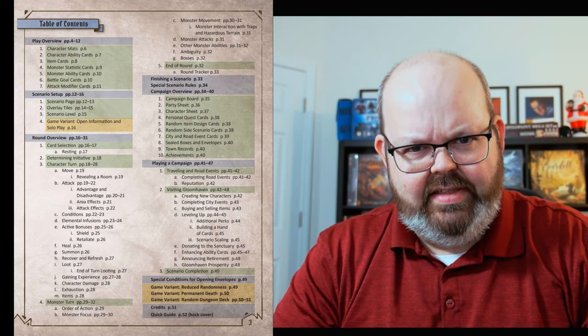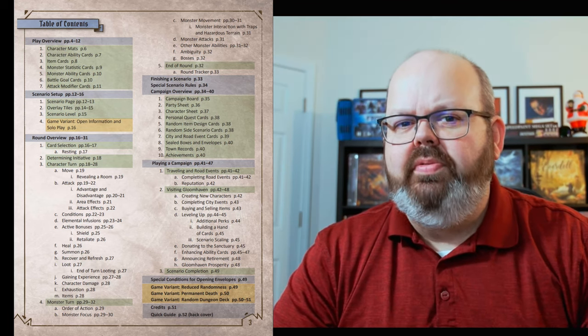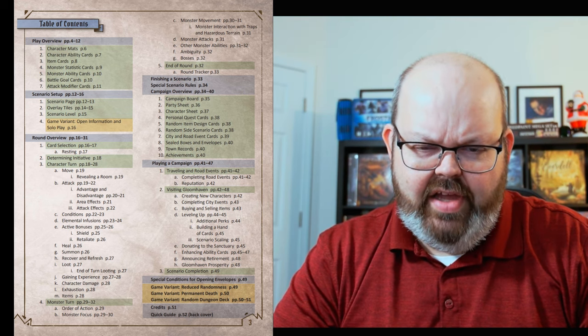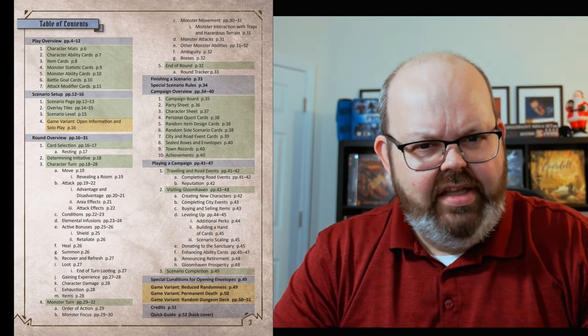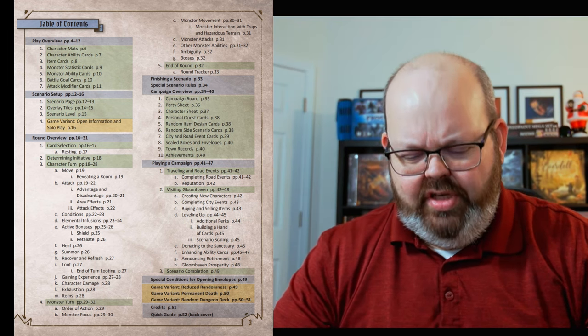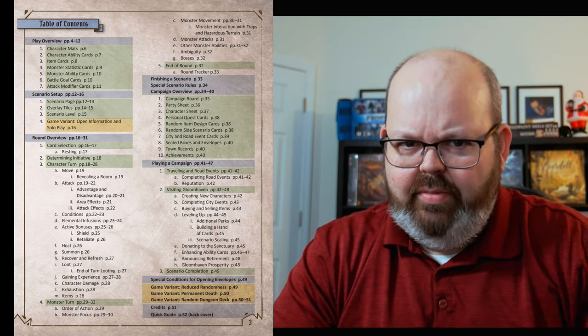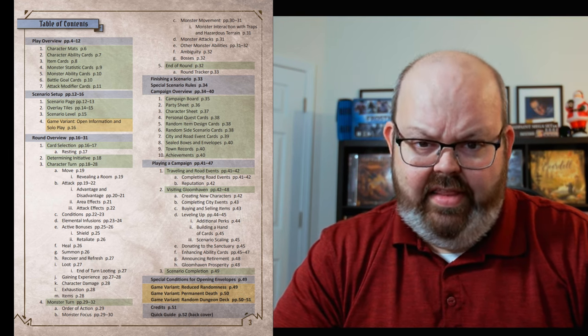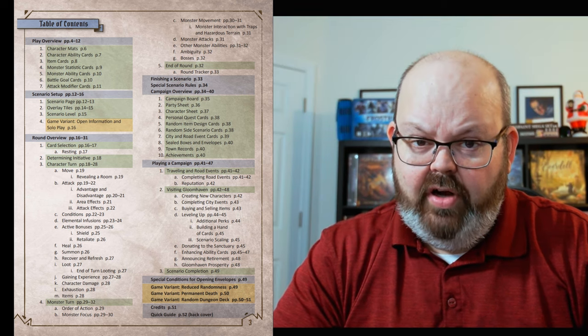Is it the most organized rulebook in the world? No, not by far. Just look at that table of contents — they're trying to help you, there's a lot of stuff there. There's a huge whole-page table of contents, but none of it means anything to you when you first open it and it doesn't give you a good in to understanding how to play. They improved this with Jaws of the Lion and I think they've improved again greatly with Frosthaven.